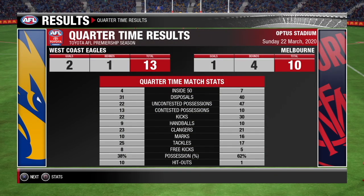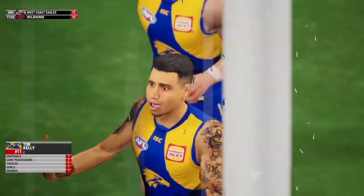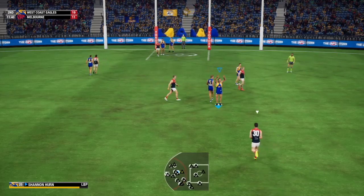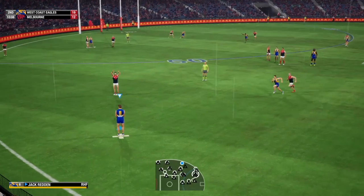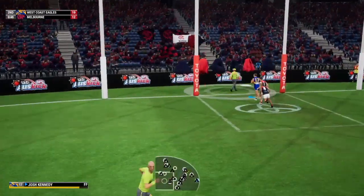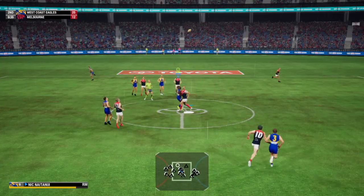Tim Kelly with the clearance and that is a great goal — his first for the club at a good time for the Eagles. They need to keep this up. Petrarca lines up and they really need to make me pay for this poor defence, but they haven't. The Eagles are now one goal six on the ball. A strong mark from Hutchings and that is going to clear right to the goal line. The Eagles are more potent in attack, taking their opportunities and more than doubling Melbourne's score despite in many ways getting dominated.